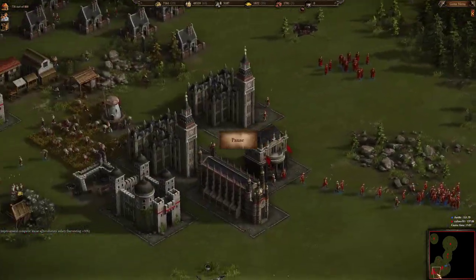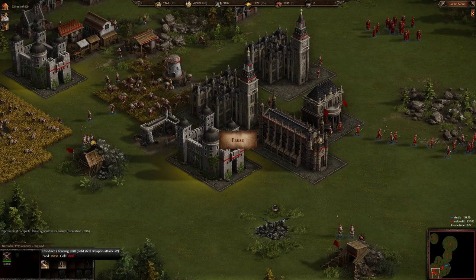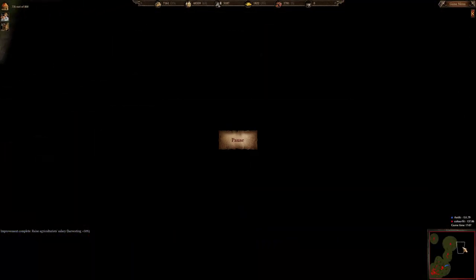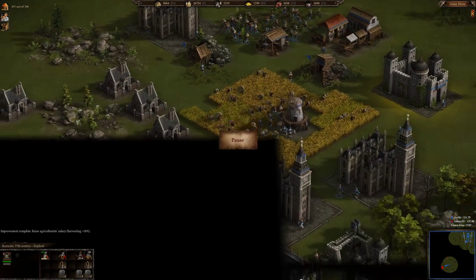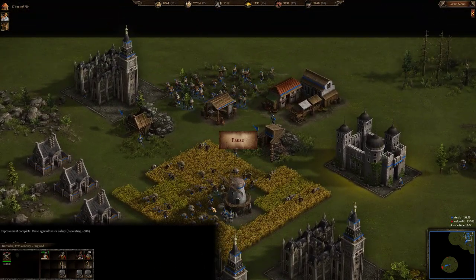Color Feed is getting his last attack upgrade and has full defense upgrades. He is now starting to research the attack upgrade for his 17th century musketeers. Antique has full attack and full defense upgrades for his pikemen, but nothing for musketeers yet.